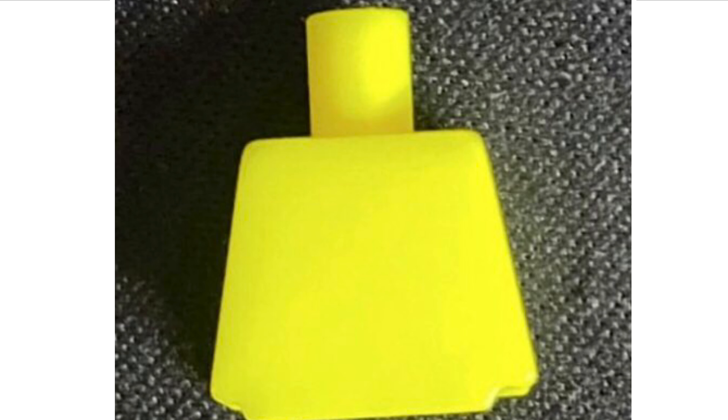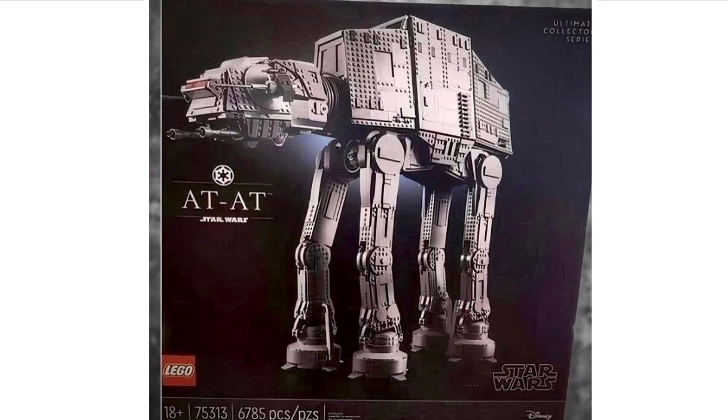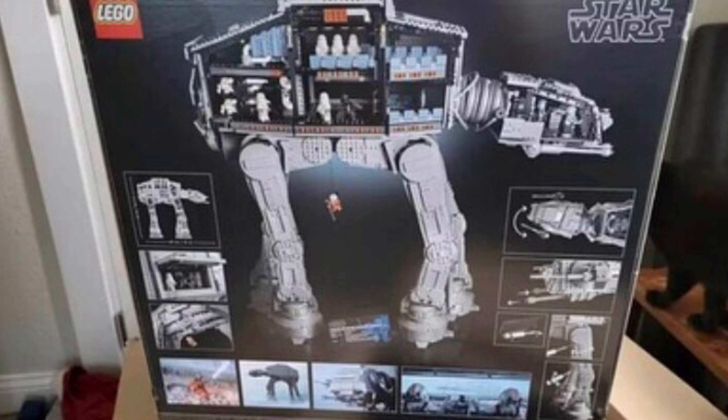Next up, a brand new LEGO colour has been revealed — a new variant of yellow that LEGO will be introducing into their 2022 sets. And then we have the UCS AT-AT set number 8080 that has been leaked. Overall I think it's a really good looking set — way better than I expected. Even the interior is impressive, with room to fit a lot of minifigures, which I really appreciate from LEGO.